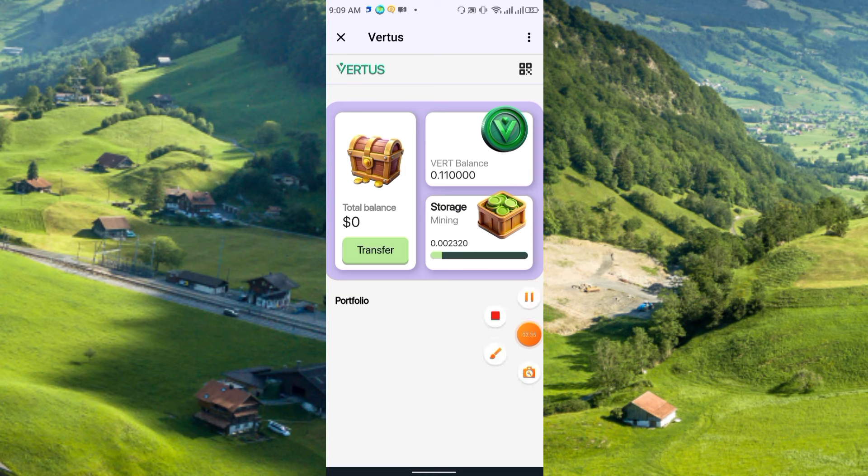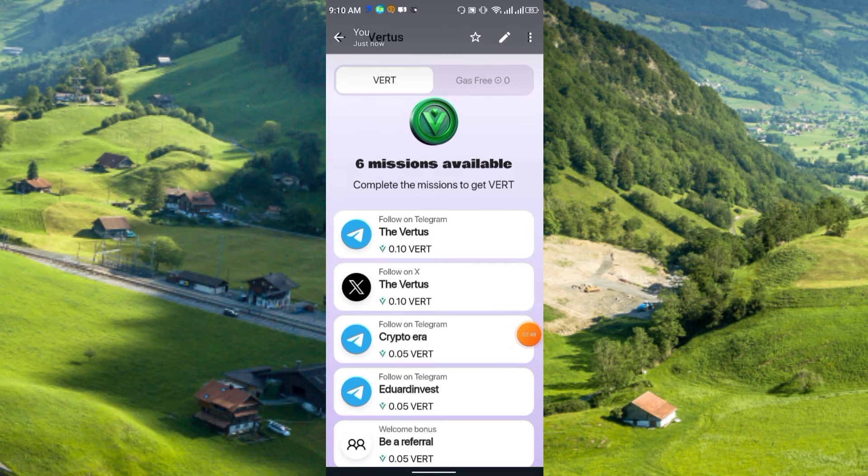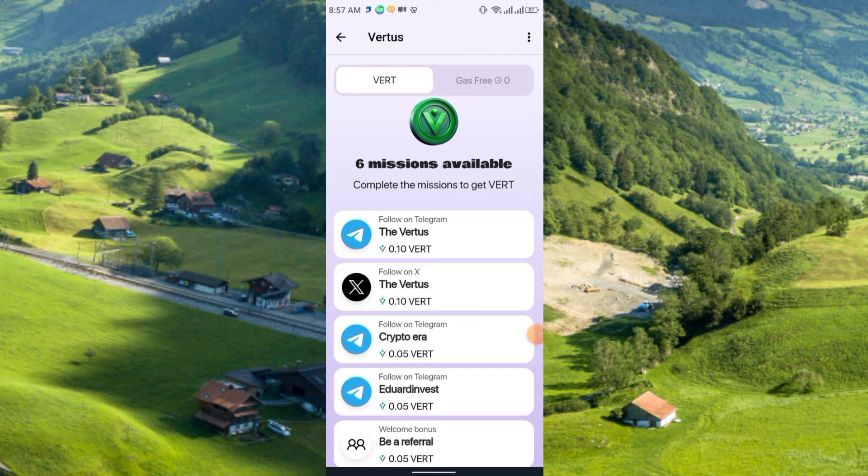My mining is running right now and it will run for exactly two hours. After two hours I can collect the reward again. In the bottom section you will find Missions, Upgrades, Friends, and Countries. If you click Missions, you will see six missions available. Complete the missions to get VERT coins for free.